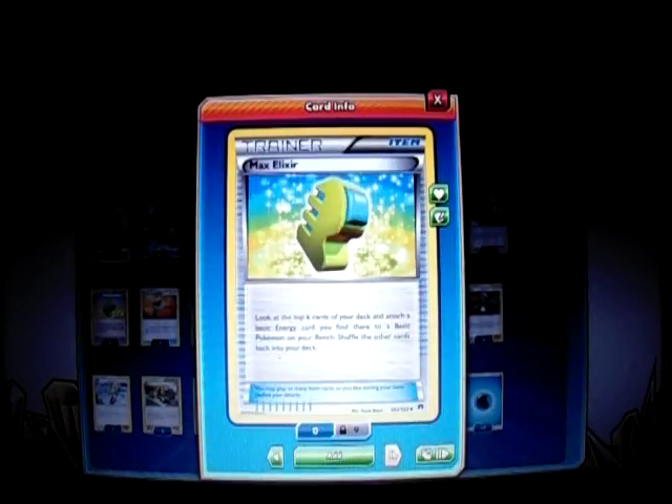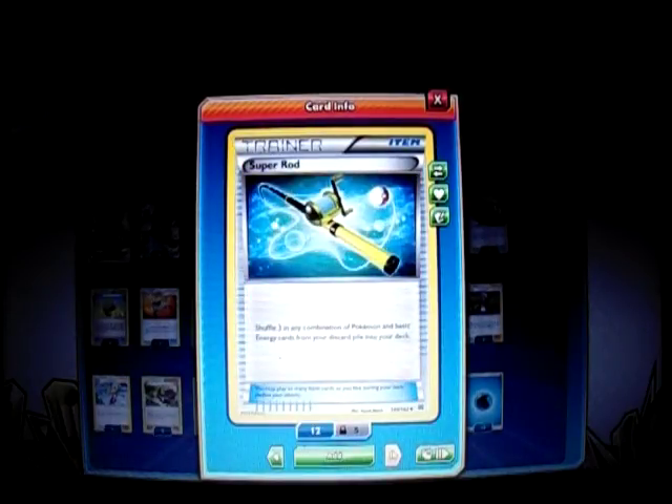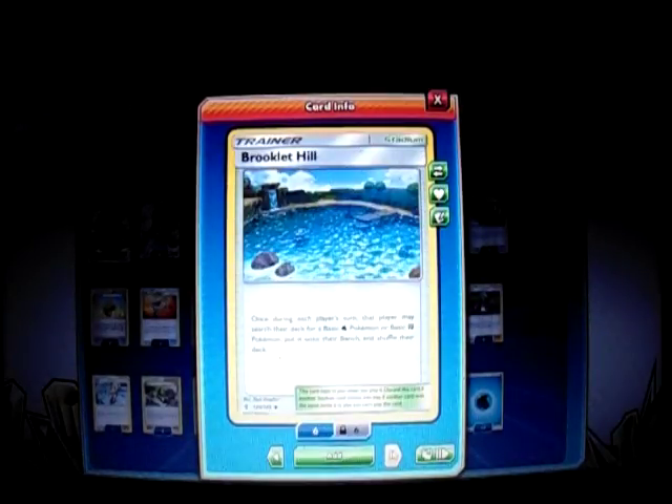Four Max Elixir to get those energies out quicker — you look at the top six cards and if you find a basic energy you put it on one of your Benched Pokemon. I play one Rescue Stretcher to get back any Lapras, Lele, or any Pokemon we need just in case they get knocked out quickly. We can put it to our hand or shuffle three Pokemon from the discard into the deck. Then I play four Brooklet Hill — once during each player's turn, you may search your deck for a Water or Fighting Pokemon, so we can search for Remoraid, Lapras, or Volcanion.